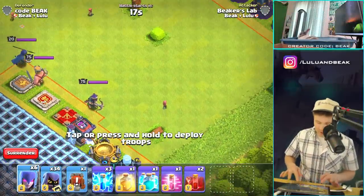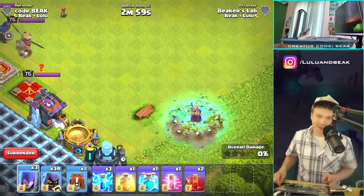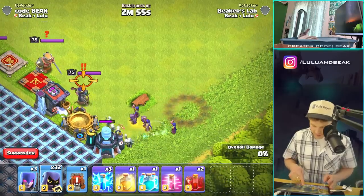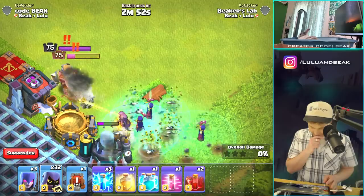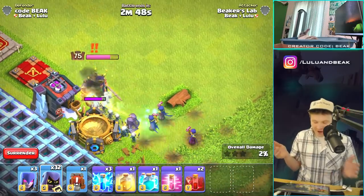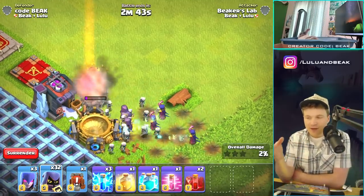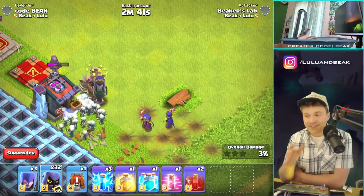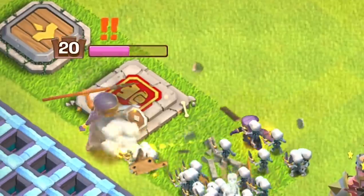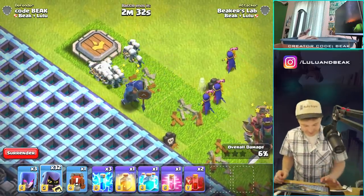Let's try a couple of witches with these to kill some heroes. One, two, three - that's a lot of witches, I probably should have done two. They're going to get in there and make the heroes completely worthless. Look at how slow she is! Two witches and two Headhunters I think would kill any hero. This is gonna be OP.